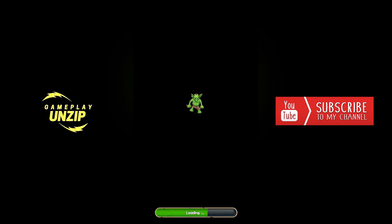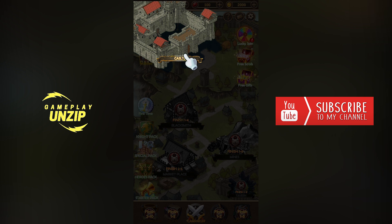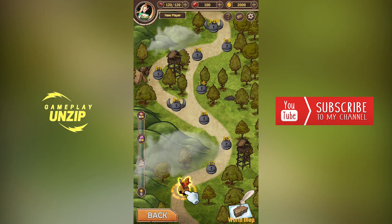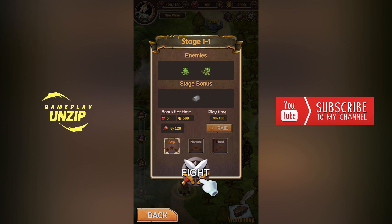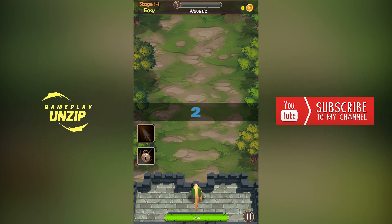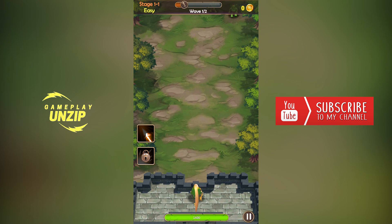So basically now we cleared the first stage and entered the menu. We have a castle, we have some heroes — that's my first hero. It's a girl with an arch. In the first stage there were 5 heroes on the base, on the bottom of the phone, but now it's only one. I think it's the main character, so I'll have to kill all the goblins and clear all the waves with only one hero.